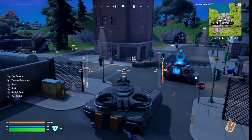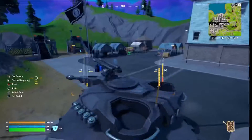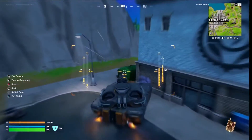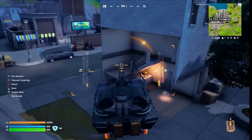The best way to do it is in a tank in Tilted Towers, because almost everything you destroy there is classified as a structure. If you destroy about 200 of these you'll get 7000 XP, and this will go on until you've reached 140,000 XP.